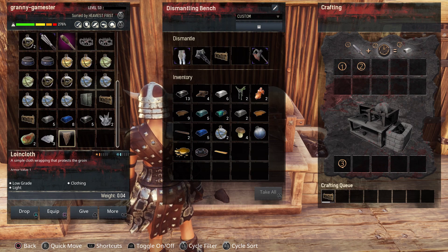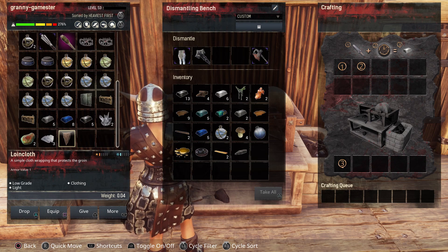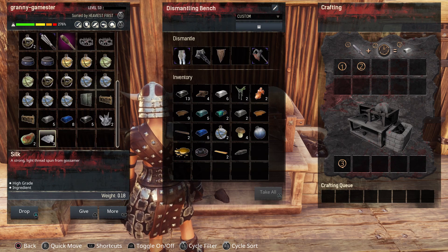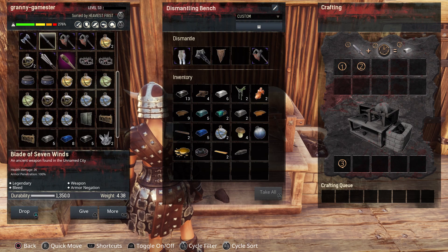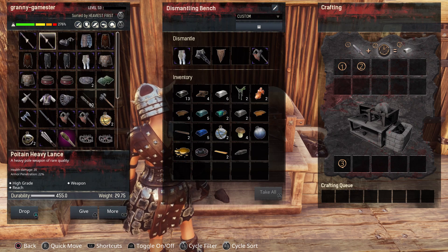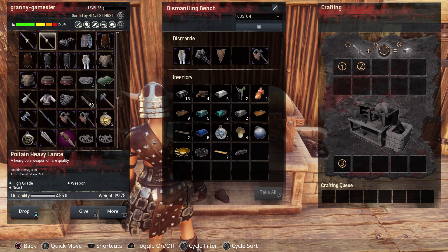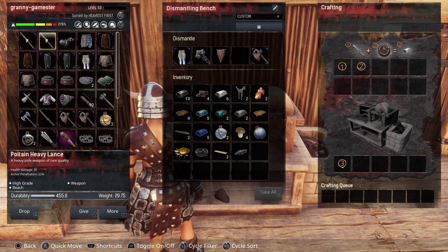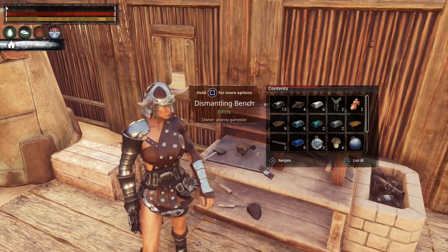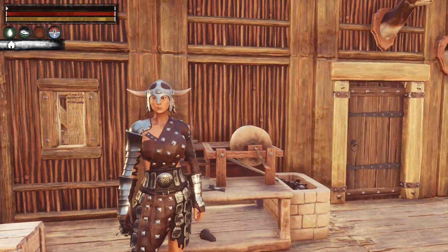Interestingly, this is just a loincloth with an armor value of one, but it will not dismantle. I can't tell you why — it's a very basic piece of armor. It may be because it came on a thrall, I don't know.